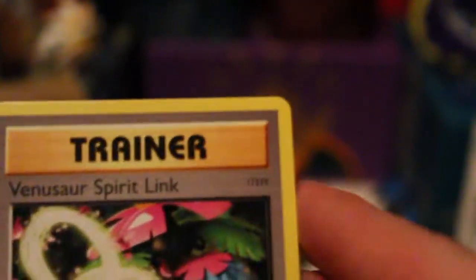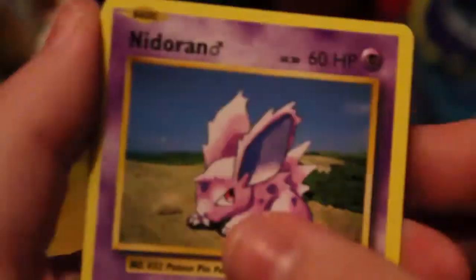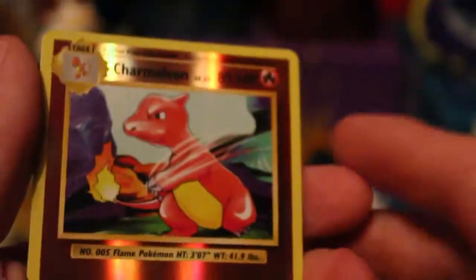It's so good to actually open up some Evolutions, because it's been a long time. So we've got Rhinosaurus, Spirit Link, Magmar, Potion, Vulpix, Nidoran Mail, Growlite, Rattata, Electabuzz. The Reverse is a Charmeleon — that is nice, it's sweet. And the Rare is a Raticite.